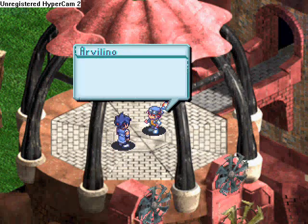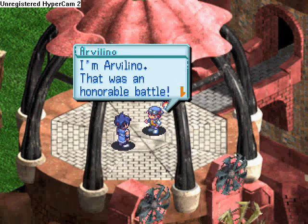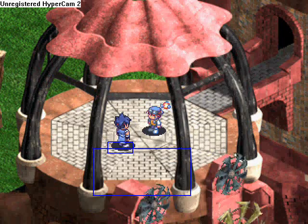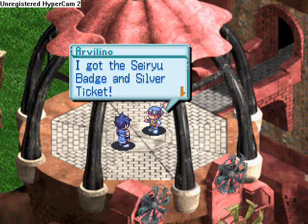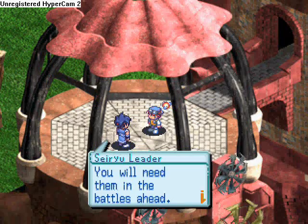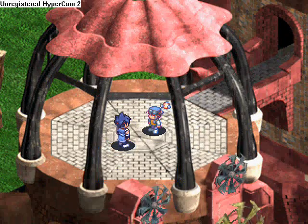The Seiryu leader calls for great and gives you two items: the Seiryu badge, which is kind of pointless — I don't think it does anything — and the silver ticket, which I'm pretty sure allows you to train a few more stats out there in gyms.